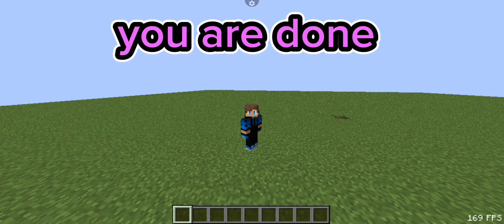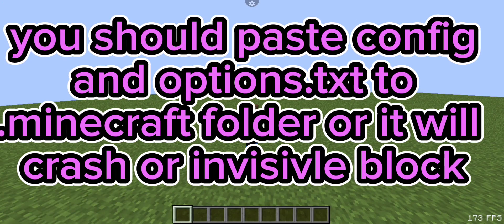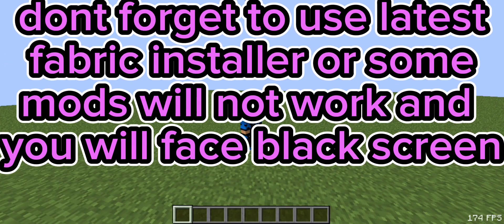You are done. You should paste config and options.txt to the Minecraft folder or it will crash or show invisible blocks. Don't forget to use the latest Fabric installer or some mods will not work and you will face a black screen.